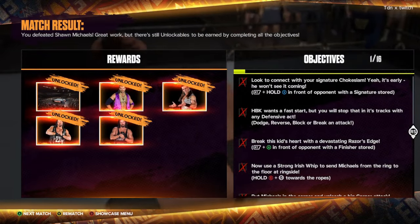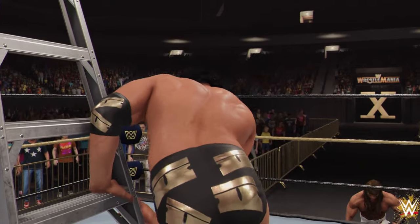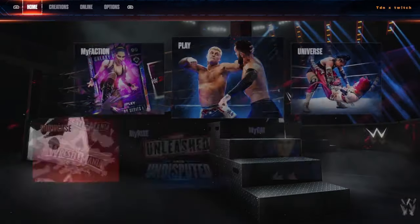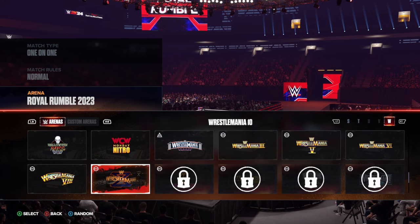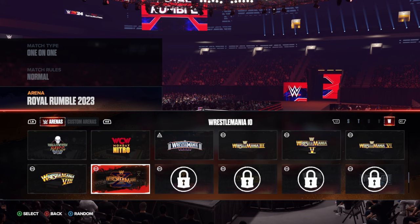You get the arena unlocked — one out of 16 objectives completed. Now go to the showcase menu. I'll show you guys the arenas — this is not fake, this is a groundbreaking glitch because some people don't want to play showcase. Go to Play Now and I'll show you the arenas we unlocked: WrestleMania 3, WrestleMania 5, WrestleMania 6, WrestleMania 8, and WrestleMania 10 all unlocked.